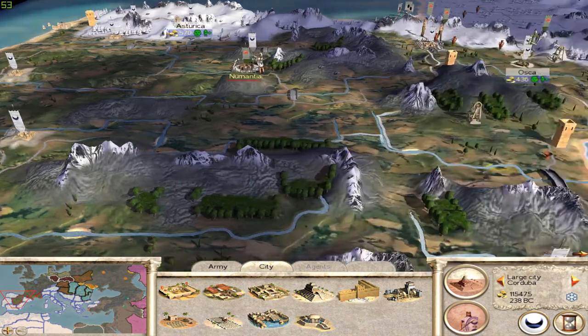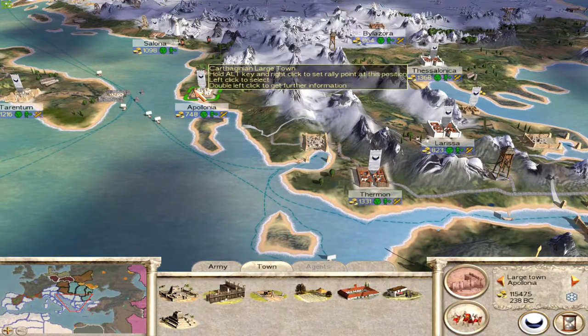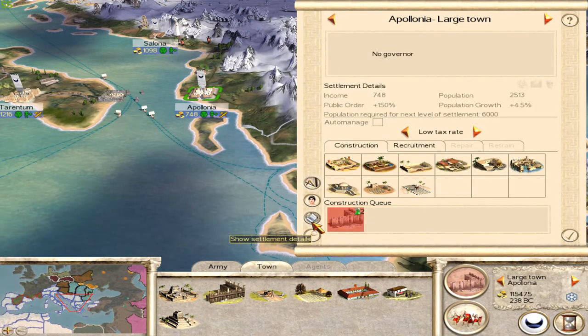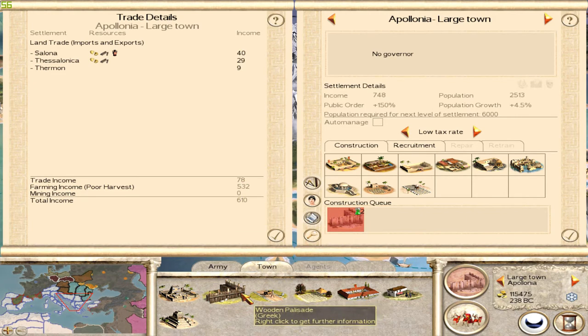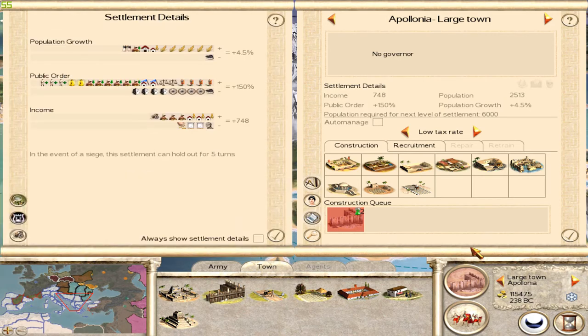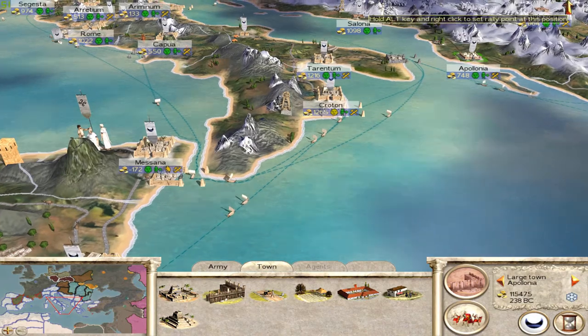If I compare that to a settlement that has a lot less things, for example Apollonia down here — there's almost nothing here. It's a much smaller settlement, granted. But if I look, I'm importing a bit of gold which is sort of internal trade, and my total trade income is only 78. And I don't actually have a port here. So ports massively increase your trade income. Things like markets also increase trade income, but definitely ports are the way to go, because you can import and export things to and from rich cities that are far away.